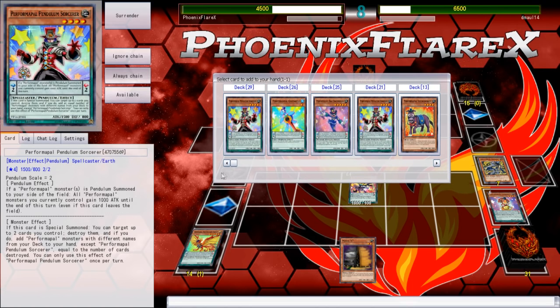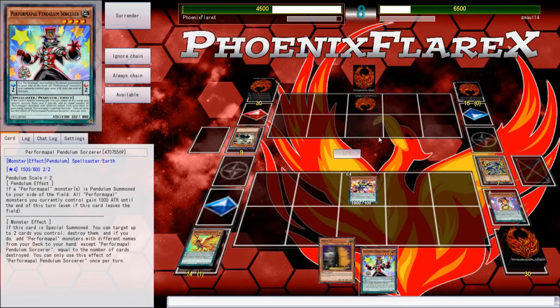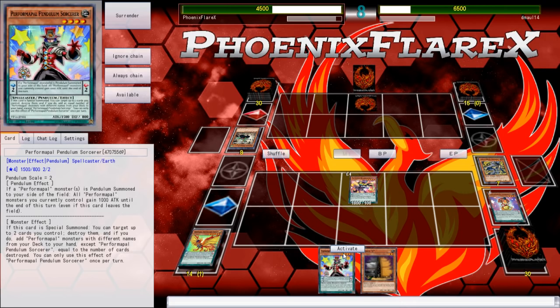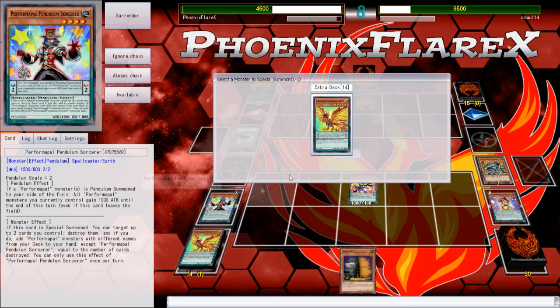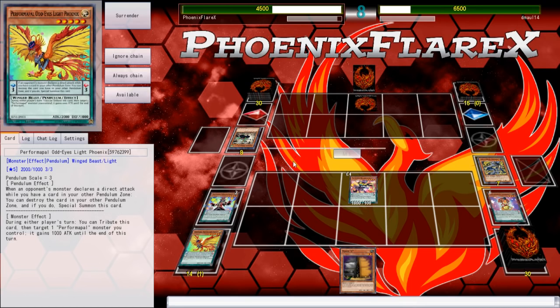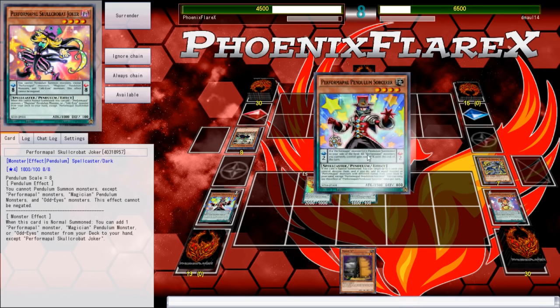So now here's the deal: I'm going to search Pendulum Sorcerer, one because it's a low scale, and two because if I draw into Sky Iris or anything to destroy the Pendulum Sorcerer and replace it with another low scale, that means I've got Pendulum Sorcerer online. But as it stands right now, I can literally just use this to Pendulum Summon my Light Phoenix and just keep doing things with it.